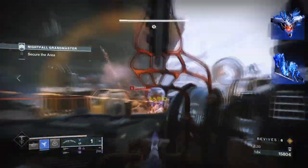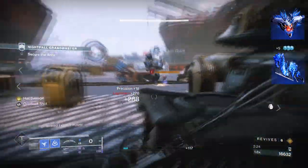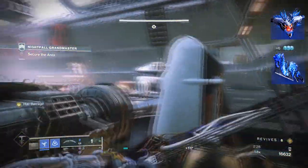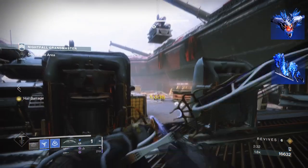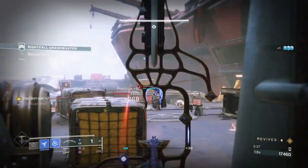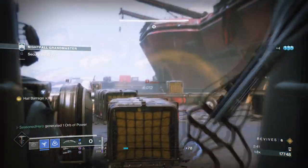To start, you're going to want to have Touch of Winter, where your Duskfield Grenades have increased slow field size and create a small stasis crystal upon use. Then you'll want Grim Harvest, where defeating slowed or frozen targets creates stasis crystals which grant you melee energy. The aspects provided give the setup enough strength to heavily lean into our abilities and take a reward straight after.